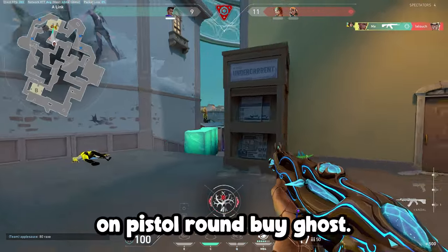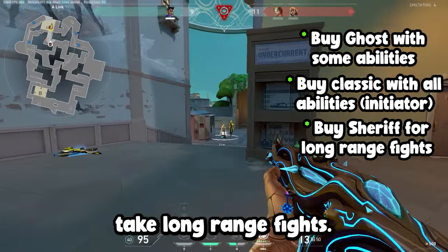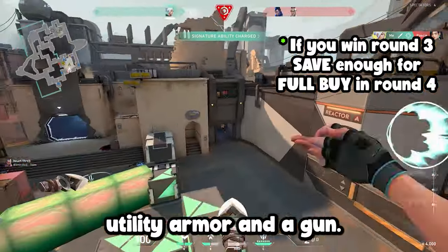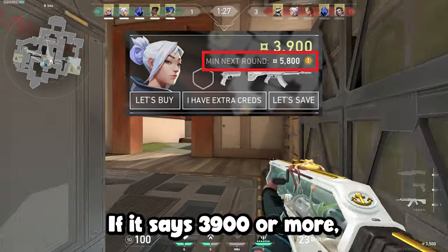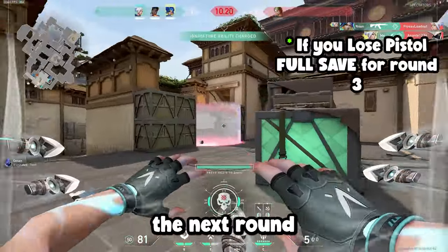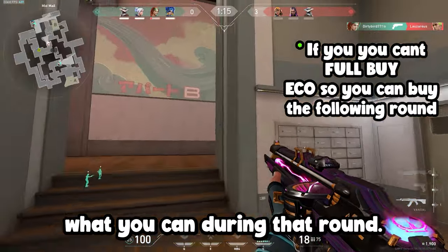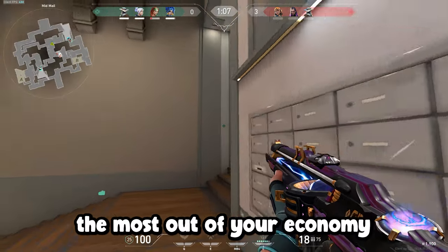Number two is learning the economy. On pistol round, buy a Ghost with a couple abilities, or buy a Classic with more abilities if you're playing initiator, or you can also buy a Sheriff if you're looking to take long-range fights. If you win the pistol round, make sure that you're buying full shield and a Spectre or a better gun — do not ever buy a half shield. And if you win that second round, make sure in round three you save enough money to fully buy utility, armor, and a gun the following round. To make sure you can do this, open up the buy station and look at where it says minimum money next round — if it says 3,900 or more, you are okay. I would always suggest trying to get a little bit more, like 4,500, so you can get your utility as well. Now if you lose pistol, do not buy anything the next round and save for third round. As the game goes on, if you find yourself not being able to make a full buy, save for the following round and do an eco, which means you buy what you can that round, but check the buy station and make sure minimum next buy equals 3,900 or more. Always do this so that you can get the most out of your economy.